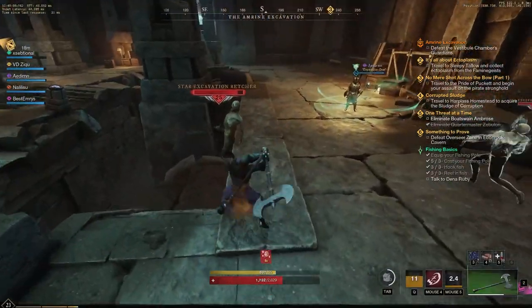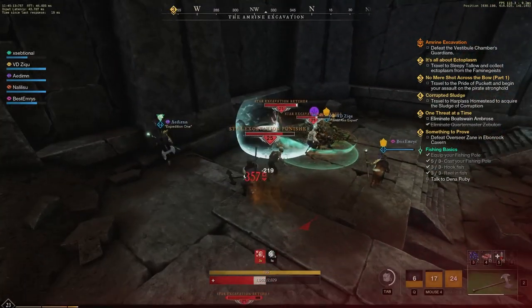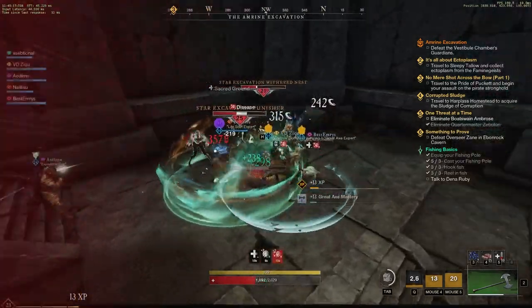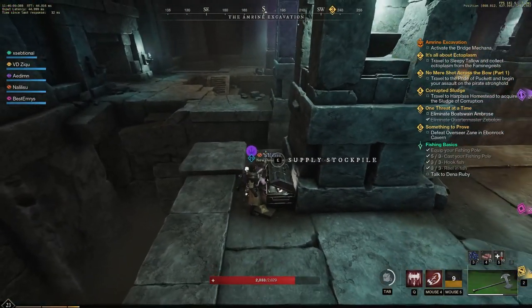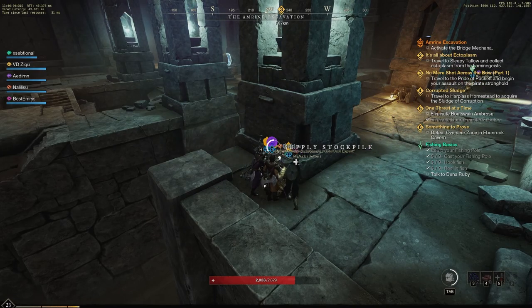Continue your way through the dungeon until you get to the broken vestibule. This is the area with the round ball in the middle. Slay all the mobs and let one of your party activate the ball. A bunch of enemies will spawn again — kill them all and head towards the door. If you are facing the door, go to the right and behind that pillar will be another chest. This one cannot be opened before doing all of the previous activities.